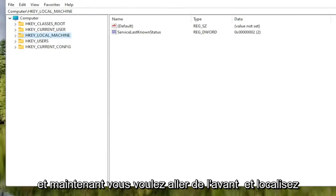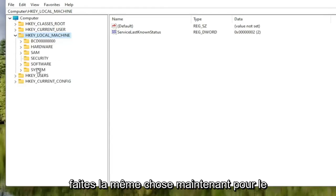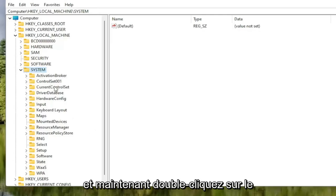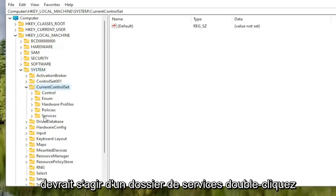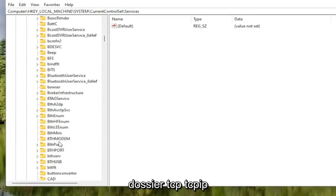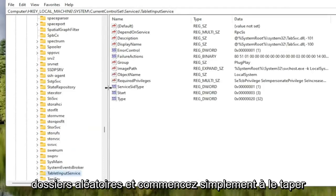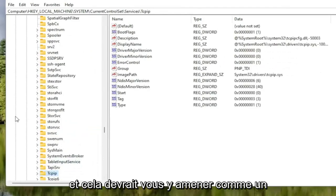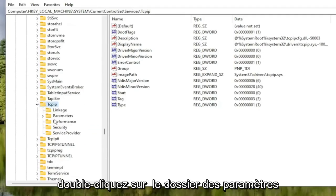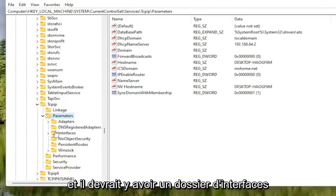Now locate the HKEY Local Machine folder and double-click on it. Do the same for the System folder, then double-click on Current Control Set, then the Services folder. Locate the TCPIP folder — you can click on one of the folders and start typing to jump right there as a shortcut. Double-click on the TCPIP folder, then double-click on the Parameters folder. There should be an Interfaces folder in here — double-click on that.